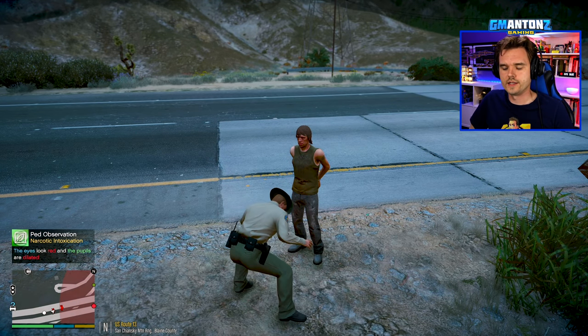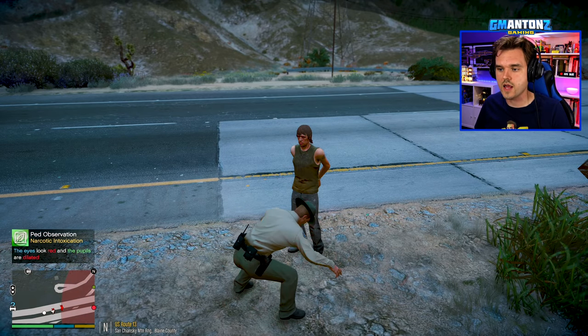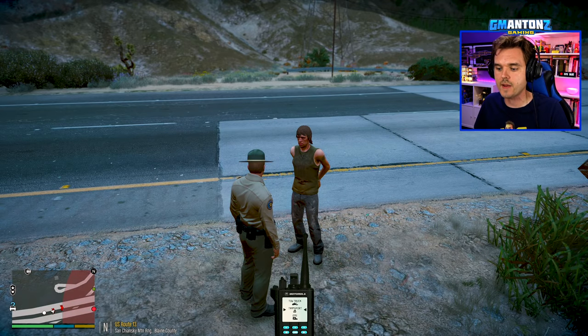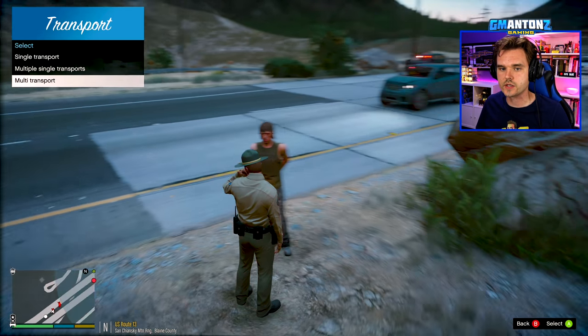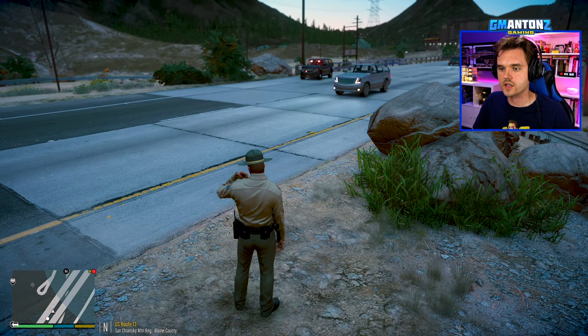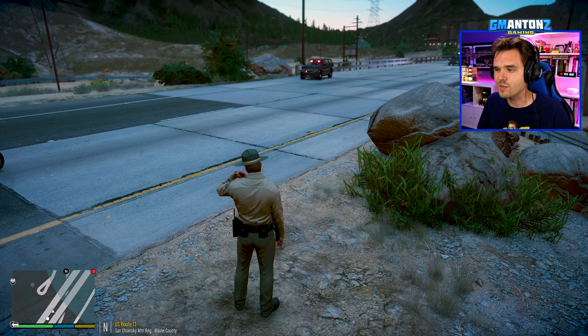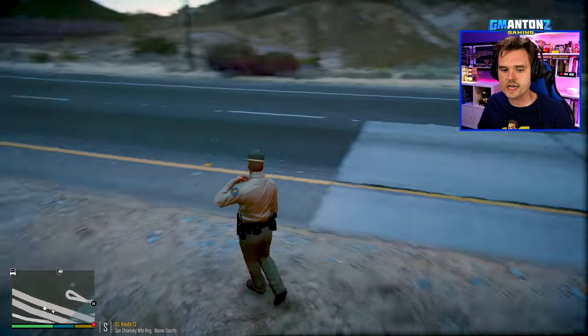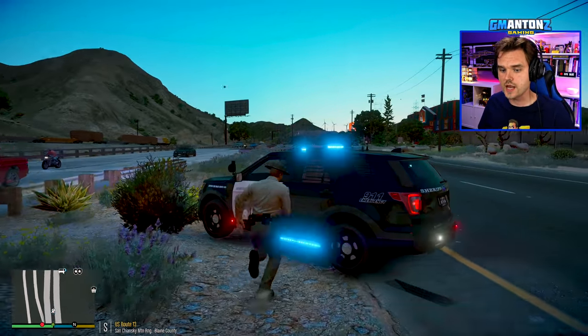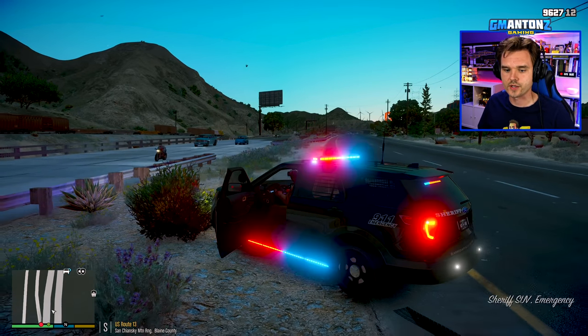Dispatch, 3 Adam 10 — do we have a helicopter available to assist? We got another suspect somewhere out here on the run. Let me arrest this guy and quickly process him. Eyes look red, pupils are dilated — I wonder why. Of course he has nothing to do with the meth lab. He's got knuckle dusters, a cigar, a length of rubber hosing, a patch of tobacco, and a silencer on his person — Carl Webster. Dispatch, I need a pickup on US Route 13. Got two suspects in custody.